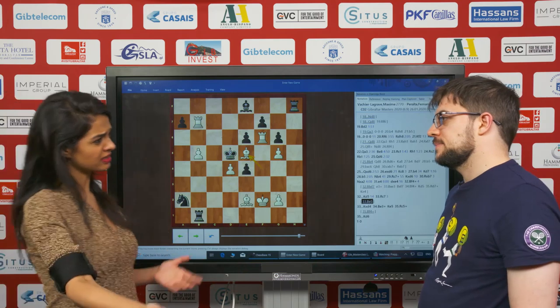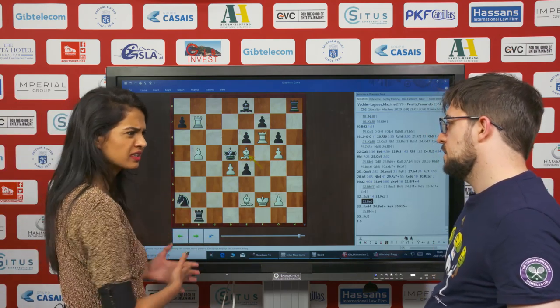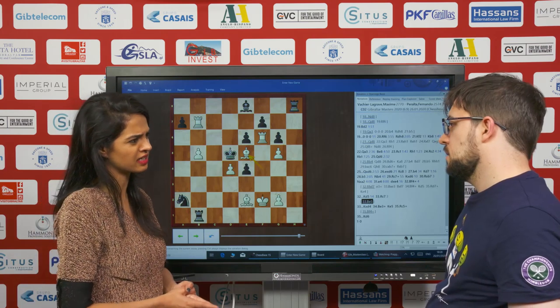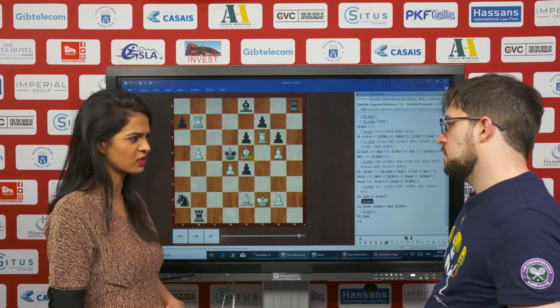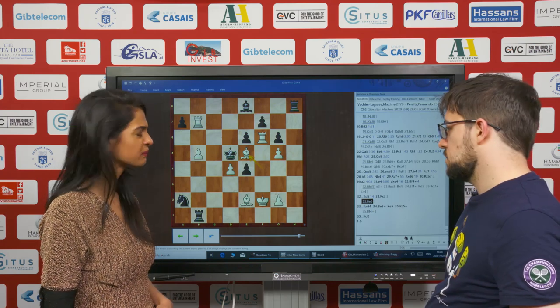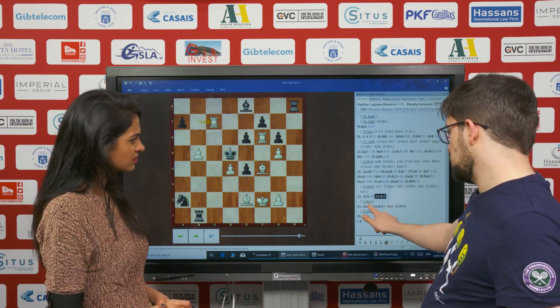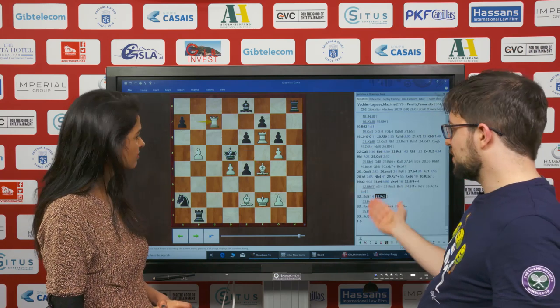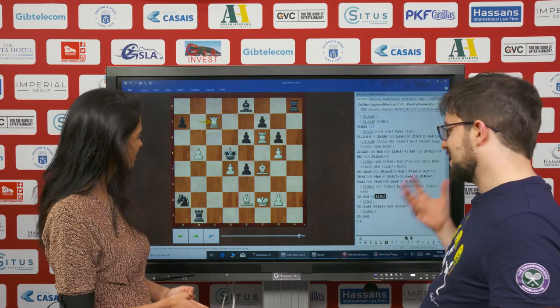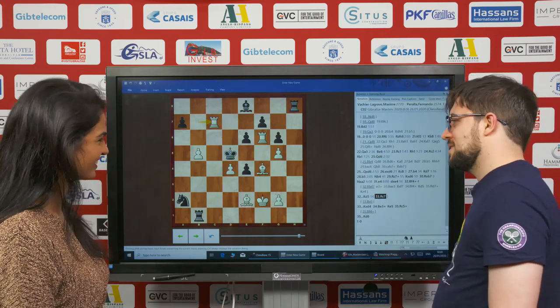After he resigned, when you were analyzing in the lobby — did he realize instantly, or was it only when you went to analyze that king d4 was a possibility? I told him at the end that king d4 was an option. No — he suffered basically the same hallucination. It looks like Rc5 and Be3 is a mating net, and after king d4 there's no mate, there's no net anymore.